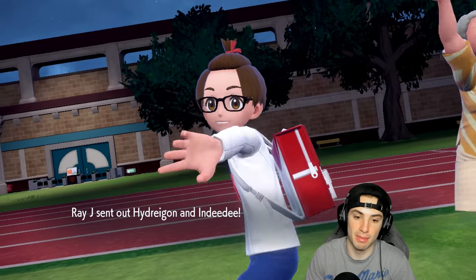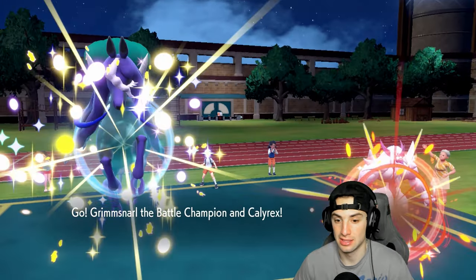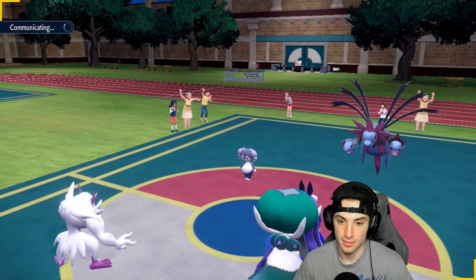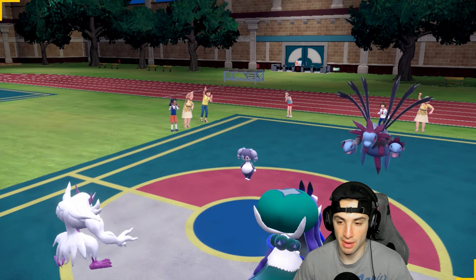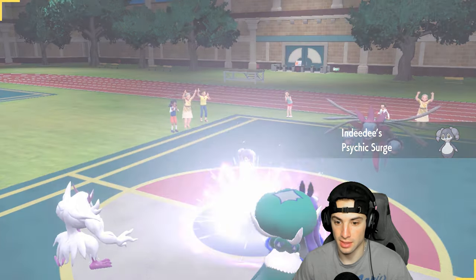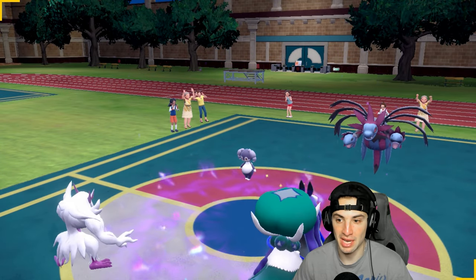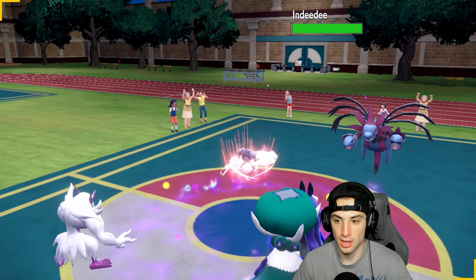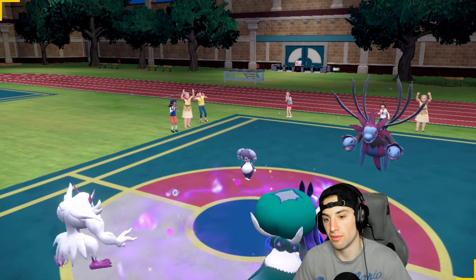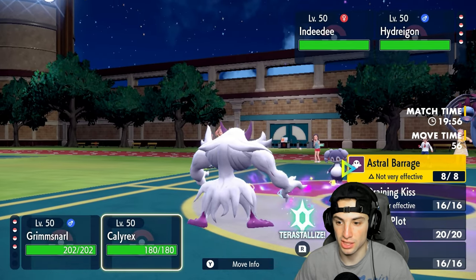I could see Tornadus popping out here since it's Calyrex versus Calyrex, and at that point we just pop a Light Screen and get after it. But no — they go Hydreigon and Indeedee. I'm cool with that. Gotta pop a Light Screen here, Light Screen is going to be our best friend. Psychic Surge is out and about, that's fine. I do have Draining Kiss which is pretty nice. Hydreigon is a dark type, which is a little rough on my end, but we definitely want to set up this Light Screen.